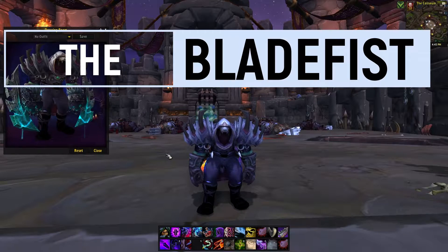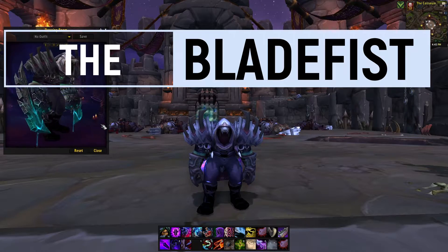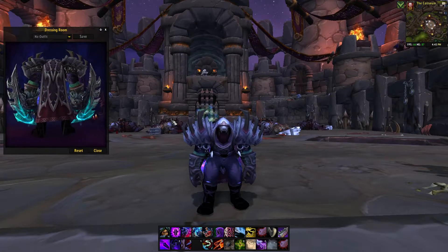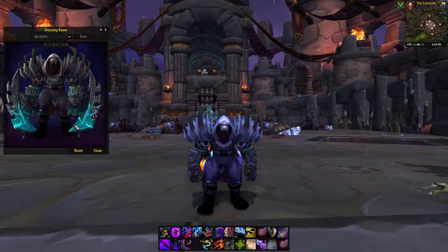The next weapon is the Blade Fist — very beautiful design, incredible. It also comes in green for normal, blue for heroic, and red for mythic.